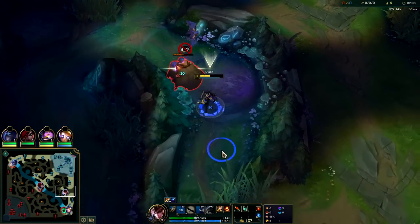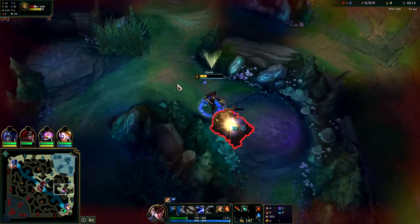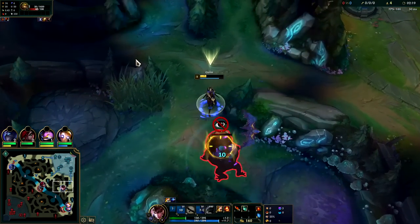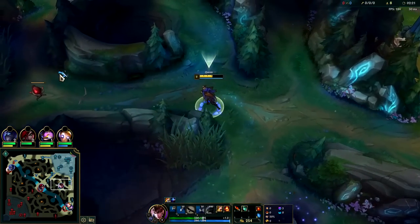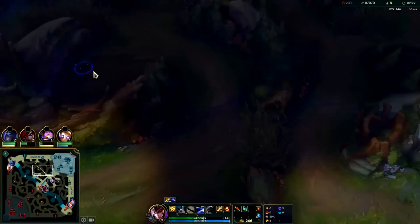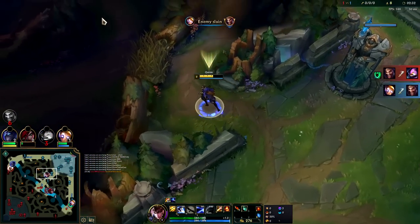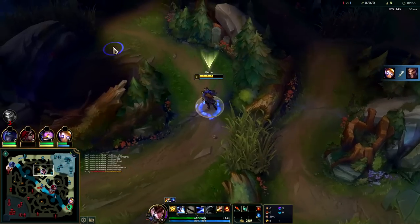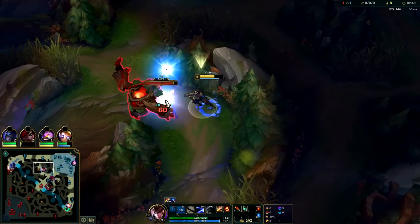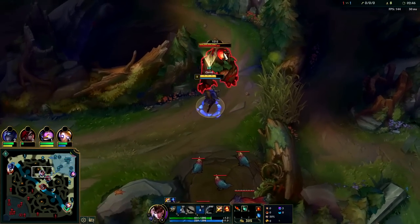Your Q does cancel the monster's autos against you, so you can time that appropriately — auto, auto, into Q. With your E you're usually just going to use it whenever it's just an auto and E reset, or when the monster is in range to hit you. Against Gromp it can pretty much always hit you since Gromp has ranged autos as well, though it's not quite as long as yours.